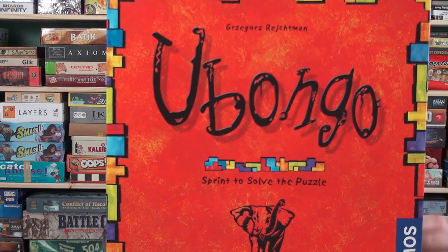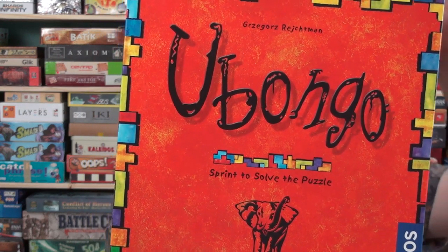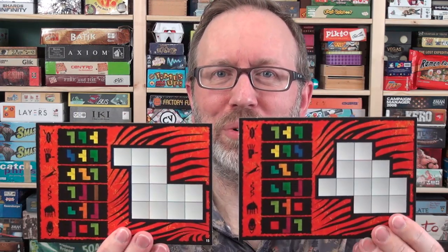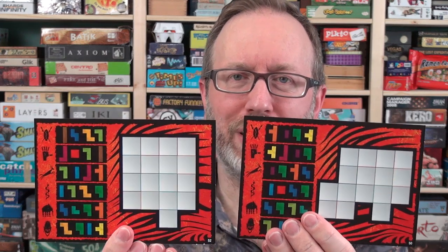One of the best known examples of pattern building games is Ubongo by Jigal Schrecktman, published by Cosmos in 2004, and sold more than two million copies. There have been tons of Ubongo spinoffs. It works by giving you some geometric shapes — you roll a die, and that determines which shapes you're going to use to fill the pattern on your card. The cards are roughly equal in difficulty, and you race to fill your card to score points. There's also an advanced version where you're placing four shapes instead of three.